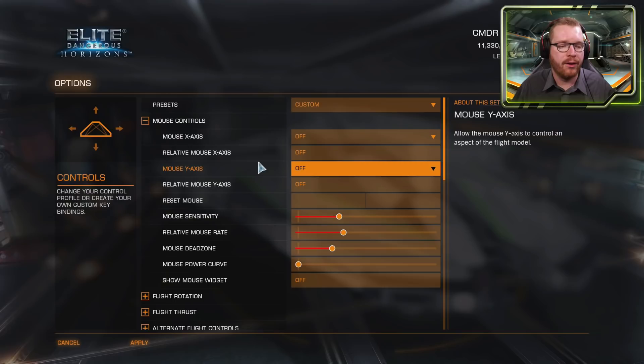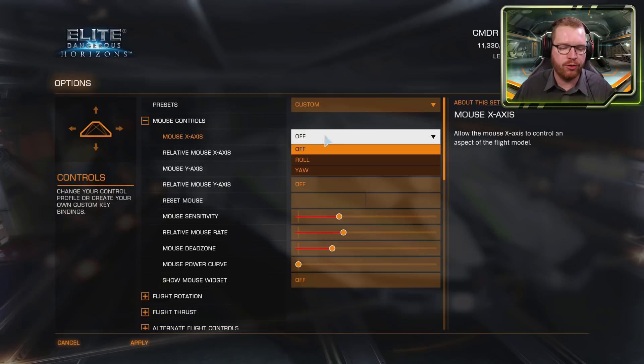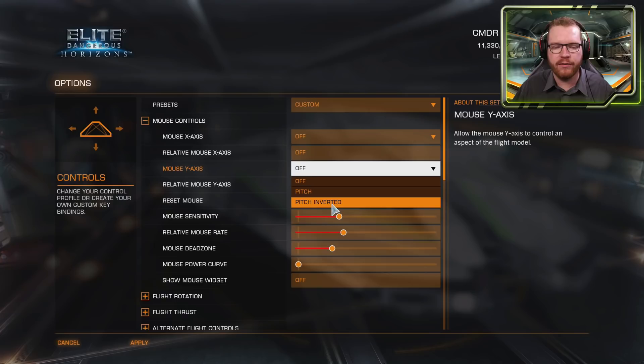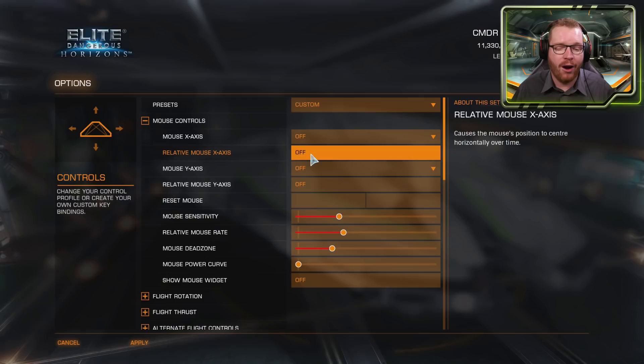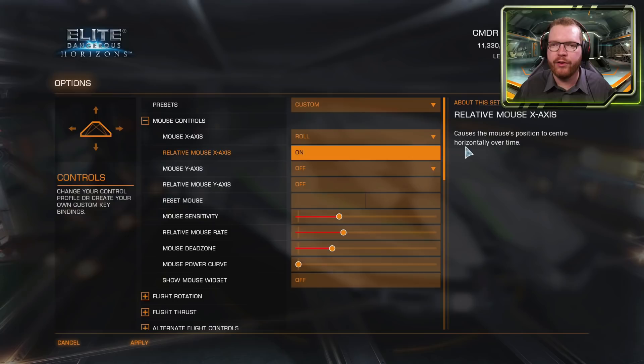The first category is Mouse Controls. You can enable the mouse x-axis or y-axis. I have mine set to off since I use a HOTAS, but if you want to use the mouse, set the x-axis to roll or yaw, and the y-axis to pitch or pitch inverted. You can also set a relative mouse axis: with it off, there's a virtual center point and you must return the mouse to center; with it on, the ship rolls as long as you move the mouse and slowly stops when you stop.